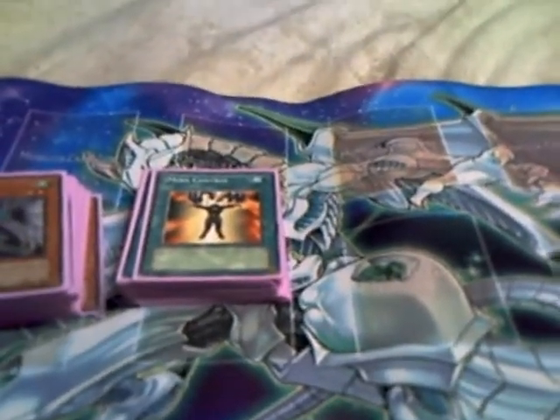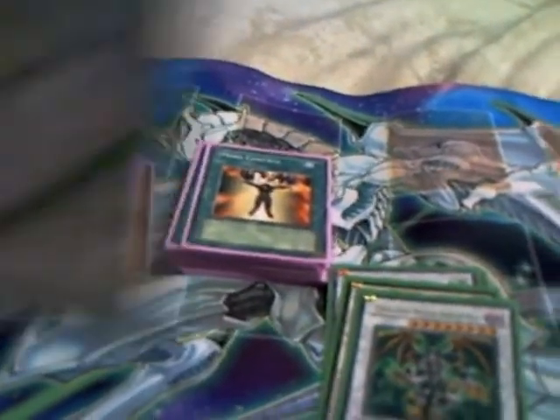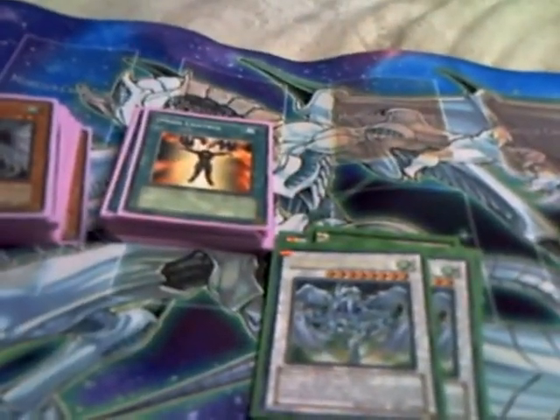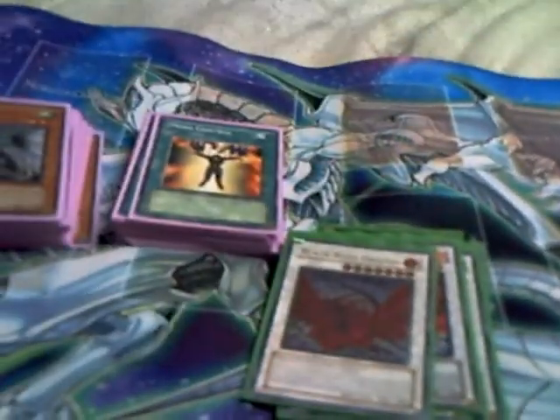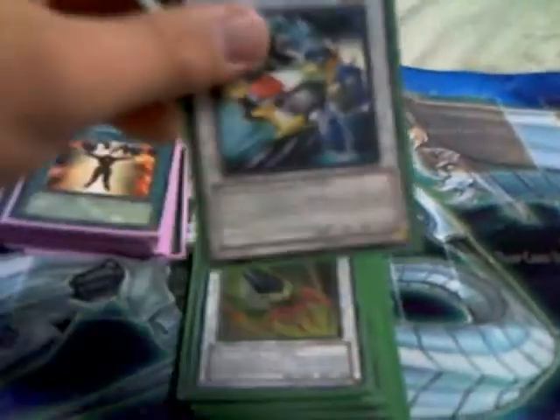I guess you guys would like to see the extra deck — it's pretty standard for Plants. One Shooting Star Dragon. Mist Worm, in case you gotta get out of those tight situations. Scrap Dragon. Thought Ruler — he's pretty necessary for the format right now. Double Stardust Dragon, in case I want to go Dragunity Phalanx — just kidding, Stardust is Stardust. Double Black Rose Dragon. Iron Chain Dragon. Magical Android, because 5's are really easy to make in this deck. Catastor. Brionac. Armory Arm. And one Formula Synchron — I'd run two, but I don't feel like paying $17 for a rare card.